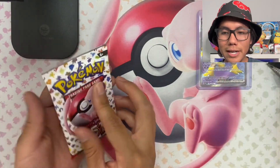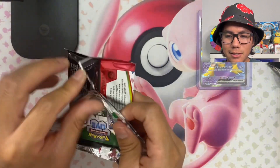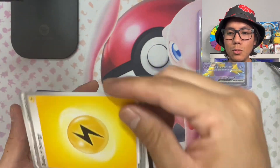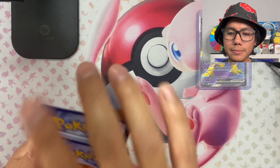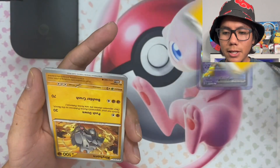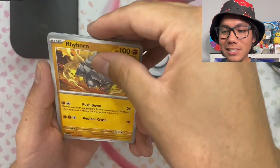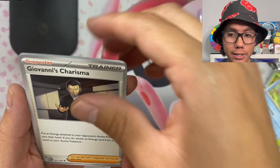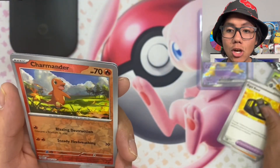Let's go ahead and open up this next pack. I love the packs, man — there's really good quality to these packs. We got energy and the code card. Okay, we're going to go ahead and read them — Tangela, Koffing, Psyduck, Giovanni's Charisma. Ride on, bro — I like the way that looks. We got reverse holo Charmander, reverse holo Grimer.